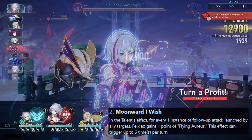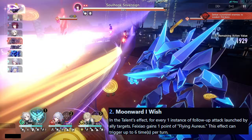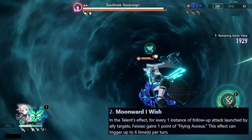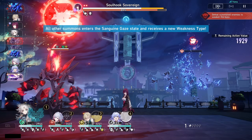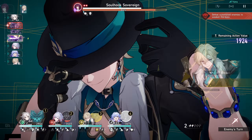Her E2: in the talent effect, for every 1 instance of follow-up attack launched by ally targets, Feixiao gains 1 point of Flying Aureus, and this effect can only trigger up to 6 times per turn. This is practically able to double her ultimate usage, thanks to generating a lot of ultimate stacks — which is her main source of damage — especially with follow-up teams, which are her best teams.